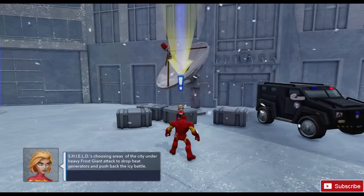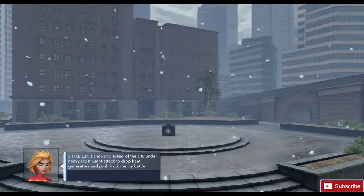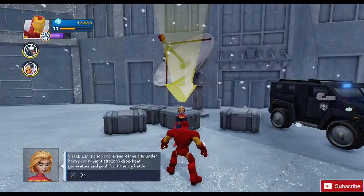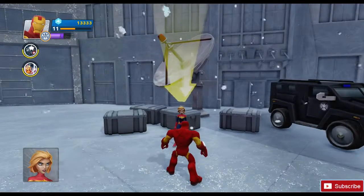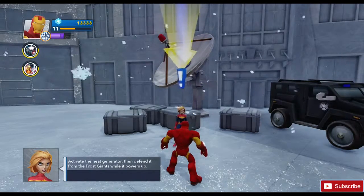S.H.I.E.L.D. is choosing areas of the city under heavy frost giant attack to drop heat generators and push back the icy battle. Activate the heat generator, then defend it from the frost giants while it powers up.